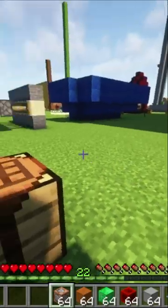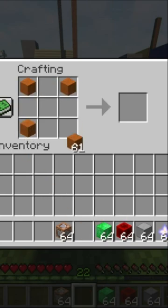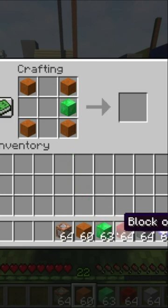To craft a command block, go into the 3x3 crafting menu inside a crafting table. Get 4 red sand and put them at all the corners. Then get 1 block of emerald and place it on the 2nd row all the way to the right.